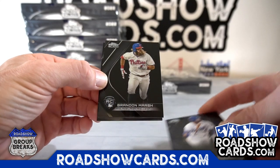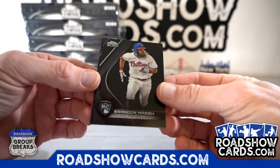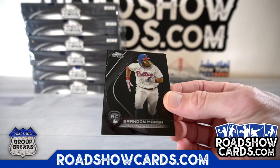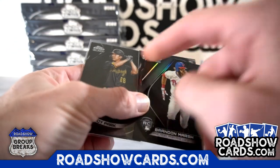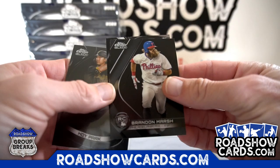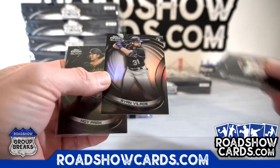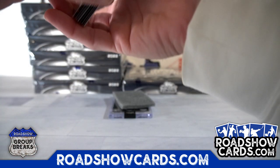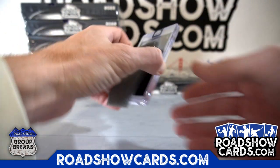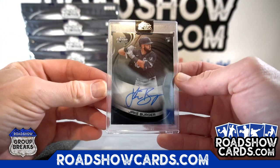Bellinger. Brandon Marsh — the weird rookie logo. The rest of them aren't like that, they're just up top normally. This one's like, what is that? Velade. And Jake Burger, White Sox.